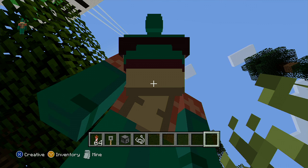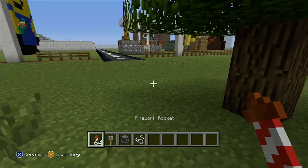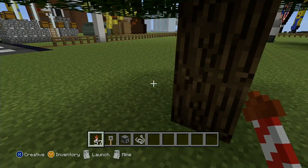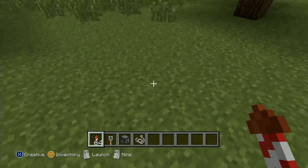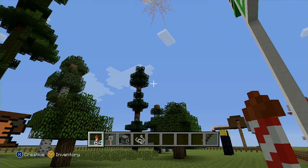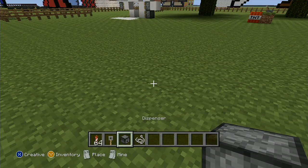Hi guys, it's HelpmeDude here. Today I've been showing you how to launch fireworks. This is what fireworks look like — they're called firework rockets. I've got the yellow fade to orange trail. To launch them, you press LT.